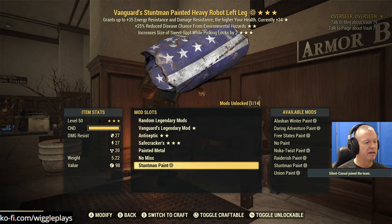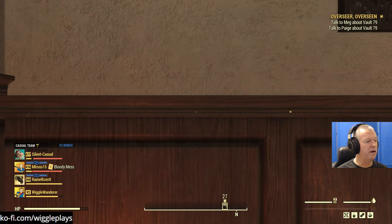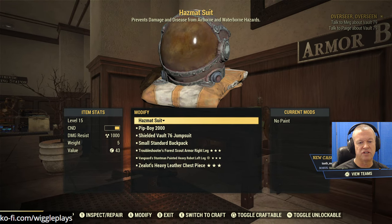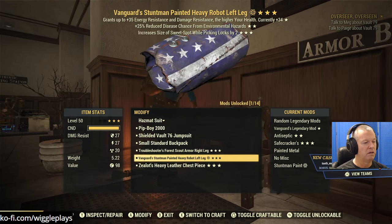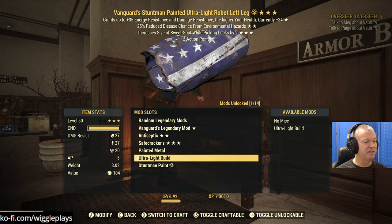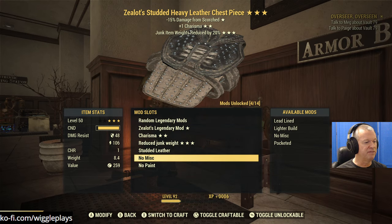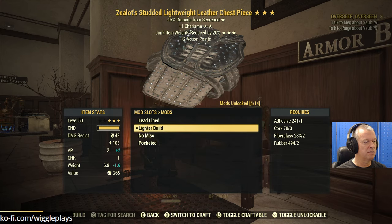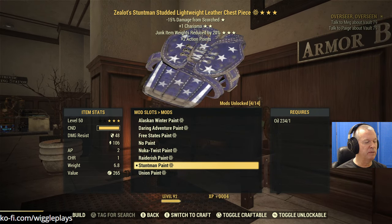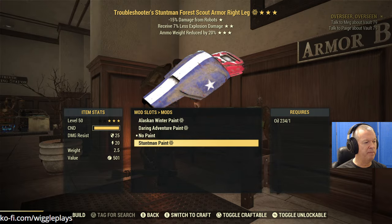Let's use our Armorer perk - let's rank this up. Armorer - here we go. Listen to those holotapes? I've listened to every holotape in the game - well, I've listened to a lot of them. Standard - we can do Studded, that's a massive upgrade. We'll do Lighter build. That Stuntman paint is pretty ridiculous. And let's do this - can't mod this other piece. Something - there we go.